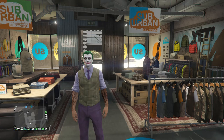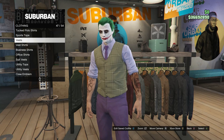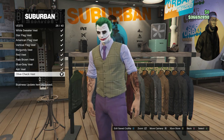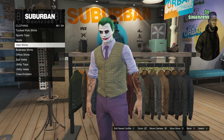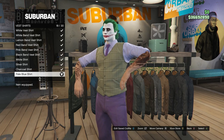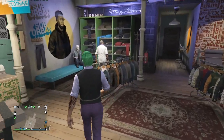Now for the Joker outfit. Head to your tops in the clothing store. Scroll down to Vest on slot 47 and look for the Olive Check Vest on slot 26 — equip that. Back out of vest, scroll down to Vest Shirts on slot 48, and look for the Pale Blue Shirt on slot 18. Equip that, back out, and head to your pants.